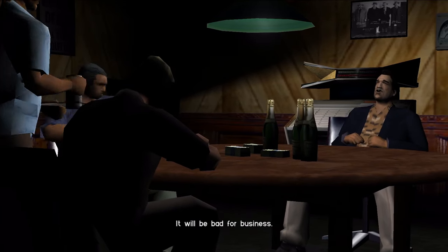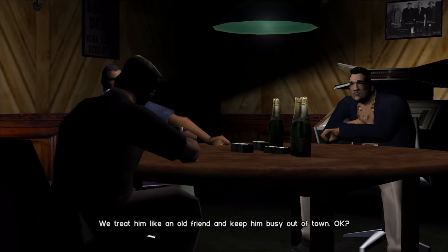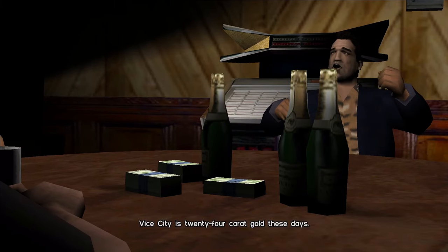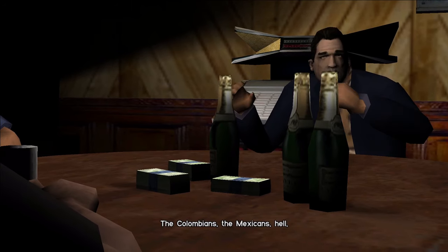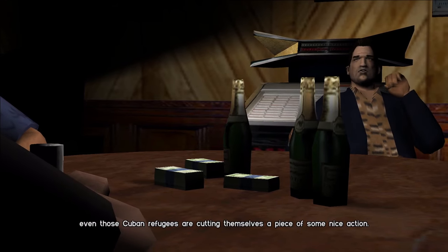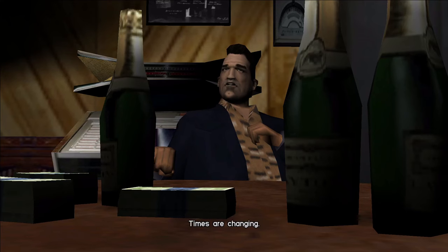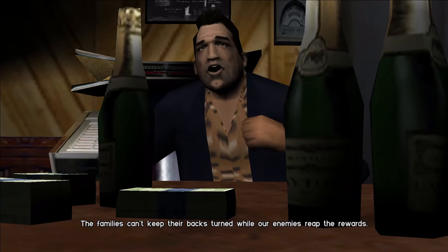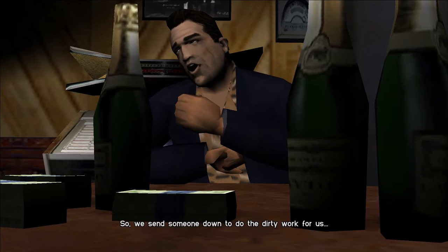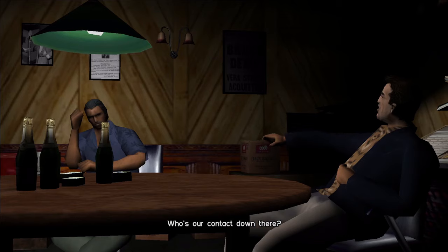From the GTA wiki: the head of the Forelli crime family, Sonny Forelli, his right-hand man, and another unknown Forelli member discuss Tommy Versetti's release from prison. Tommy is wrapping up a 15-year prison sentence after being arrested for killing 11 men during a botched hit. The mobsters decide to send Tommy to Vice City to start their drug operations there. Also from the wiki, the interior of Marco's Bistro is actually located in the Ocean View Hotel and connected to Tommy's room. The song playing in the background during this first cutscene is Broken Wings by Mr. Mister, also featured on the in-game radio station Emotion 98.3.